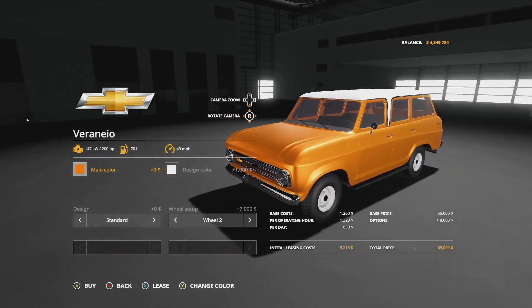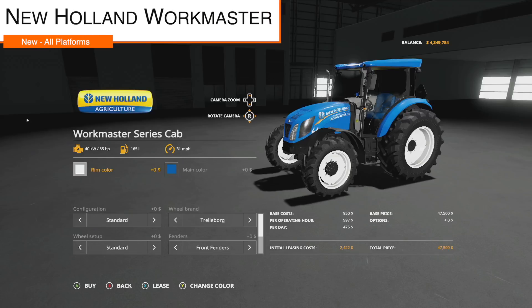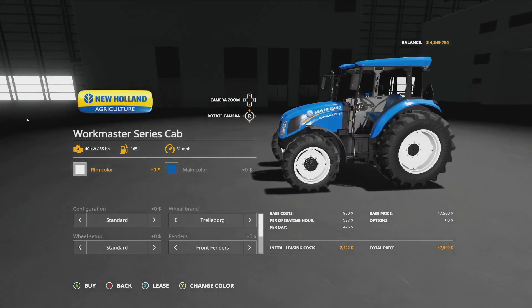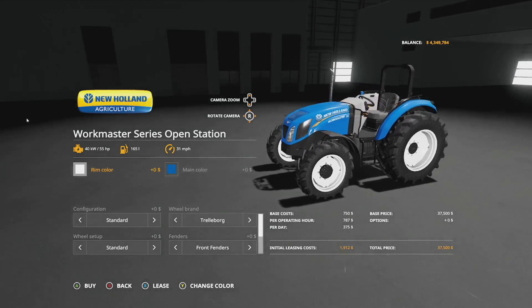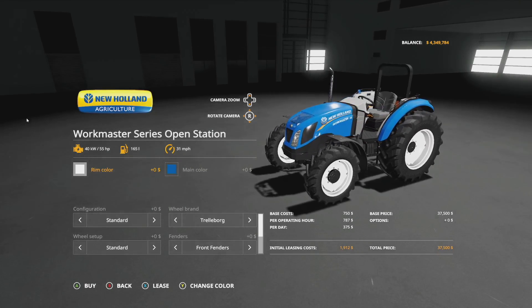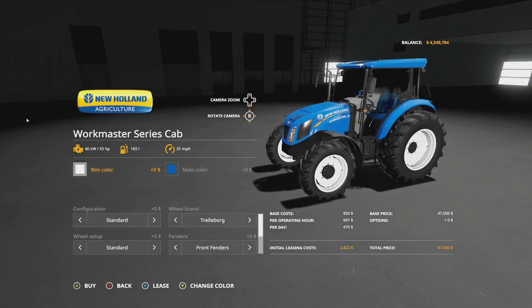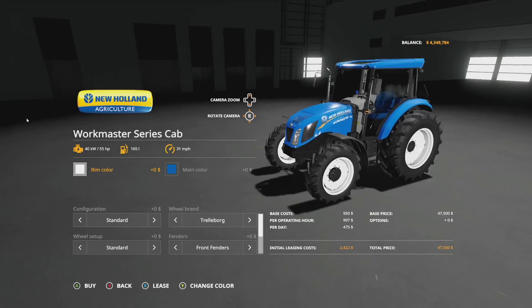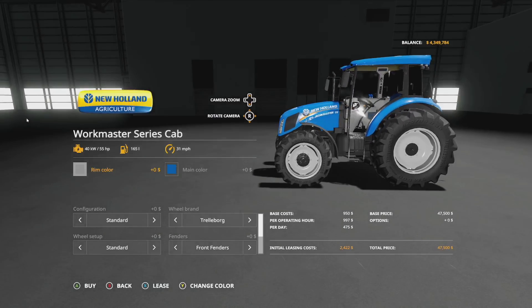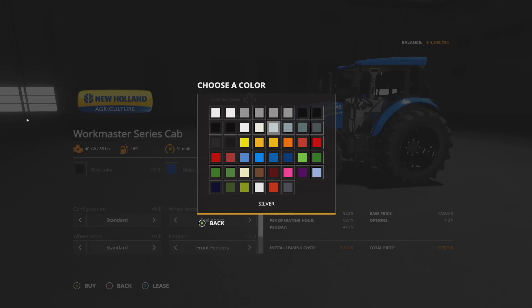Next we have something we've been wanting to see for a while — Whiskey Sierra Modding, congratulations brother. He's got his New Holland Workmaster series here in conjunction with AW Modding and the ABP Team. We've got two versions: a cabless version and a cab version. The cabless version has 55 horsepower, 165 liters of fuel, and 31 miles per hour. Rim colors include base game gray, blacks, whites, and various grays.